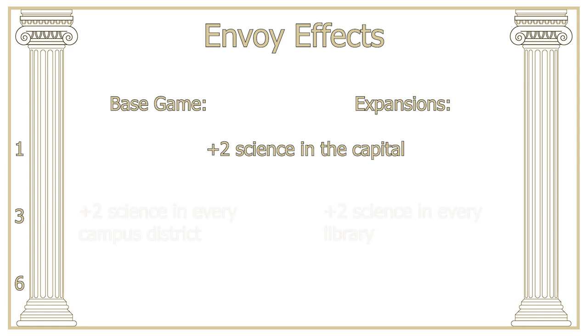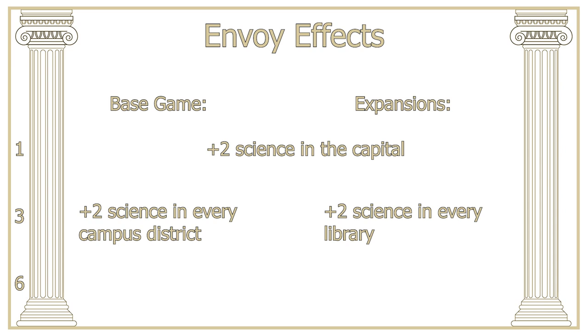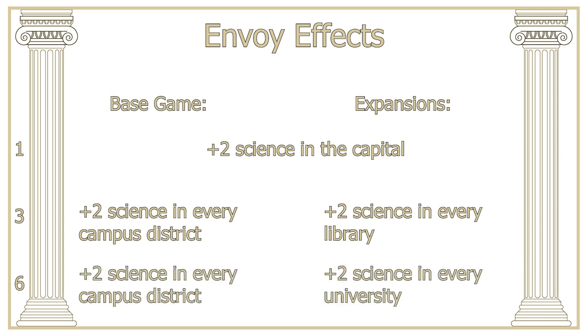At 3 envoys in the base game you're going to receive plus 2 science in every campus district, and in the expansions that 2 science will go to every library. At 6 envoys you get an additional 2 science in every campus district in the base game and 2 science in every university in the expansions. These effects do stack, so if you have 3 envoys in 2 different scientific city-states you'll be receiving plus 4 science in every library or 4 science in every campus district. In the base game this applies to the adjacency bonus of the campus district, so with things like the Madrasa you'll get extra faith output, and you can also double this bonus with the policy card that doubles your adjacency bonus on campuses. In the expansions you can use the policy card that gives you extra science in buildings from the campus district to potentially double these bonuses as well.